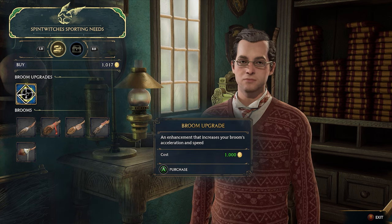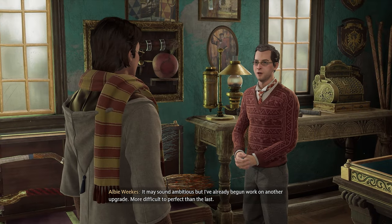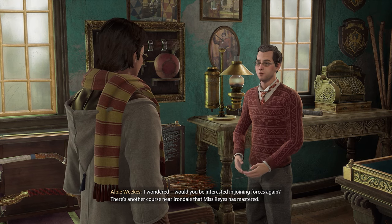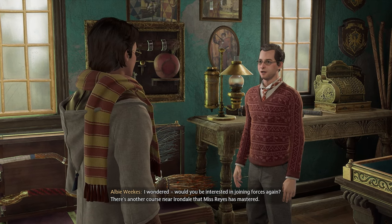The first upgrade is going to cost you 1,000 gold galleons. Most of you at this point in the game will have 1,000 gold galleons laying around, so you'll be able to purchase that first upgrade. After purchasing it, you'll then be able to speak with Albie a little bit more and head back to Imelda to start the second trial.